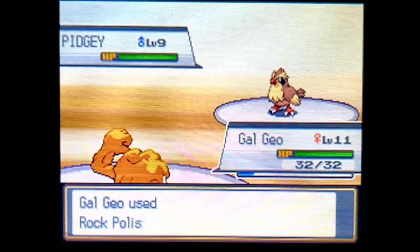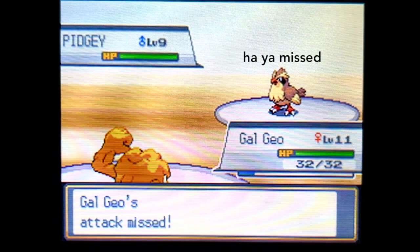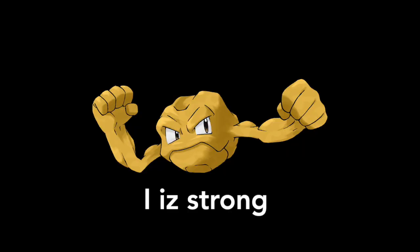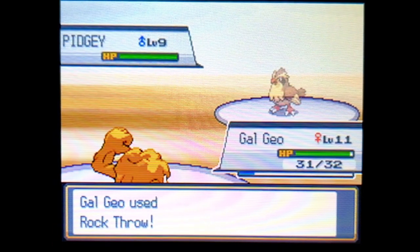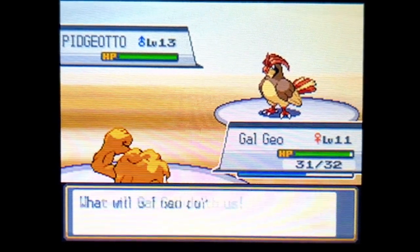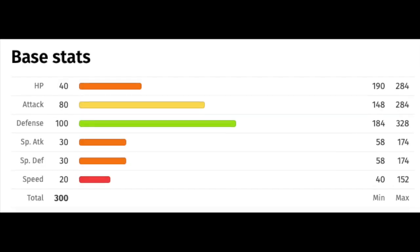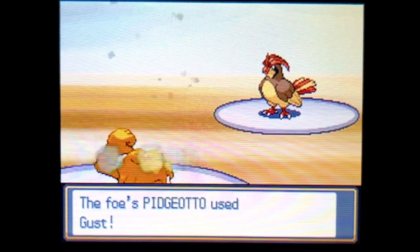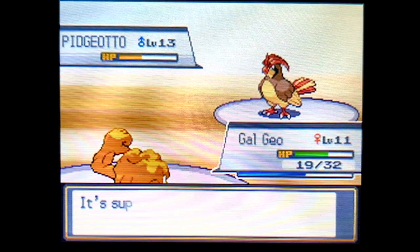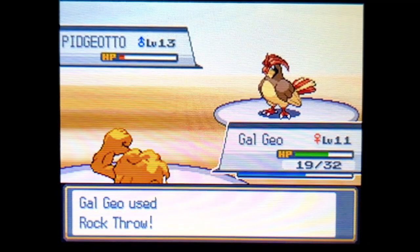As we're still slower, Pidgey opens with Sand Attack to annoy us. I use Gal Geo's newly learned Rock Polish to hopefully outspeed Pidgey. Gal Geo successfully goes first but misses the Rock Throw. Pidgey's Tackle in response is absolutely miniscule damage against Gal Geo's base 100 defense. In the next round, Gal Geo's rock hits Pidgey square on the noggin and brains him for an impressive one-hit KO. Pidgeotto is the real test. We miss again with Rock Throw and Pidgeotto hits us with Gust, which does more damage because it's a special attack and Gal Geo's special defense is really low. Gust chips us down to about two-thirds HP, but this time Gal Geo's rock flies straight and true, hitting Pidgeotto for a good two-thirds of his HP. Faulkner tries to be annoying with some trite encouragement, but the words are barely out of his mouth when Gal Geo moves first again, smashes Pidgeotto with a rock, and earns us our first badge.